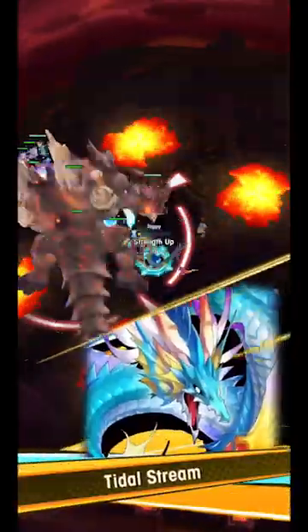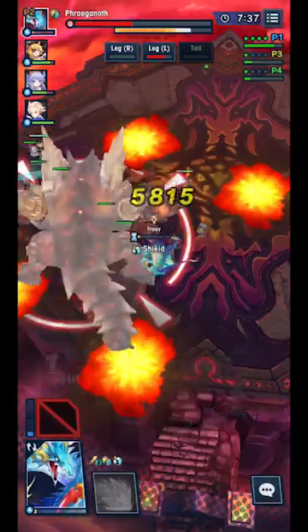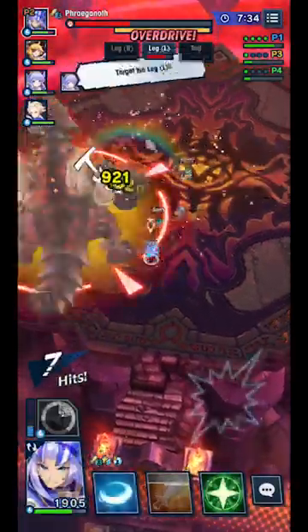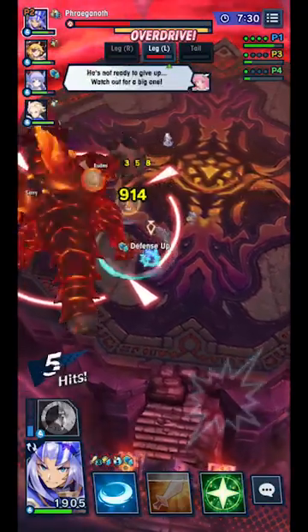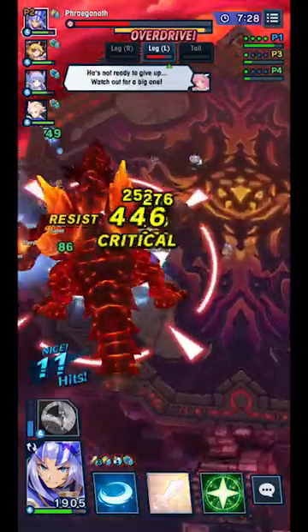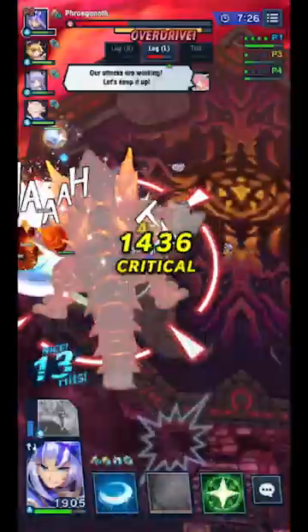For units, you don't need burn resistance — sun resistance works just fine. If you have a Xander, he's great since you do want to break his Overdrive as fast as possible. You don't need burn res; sun res works fine.